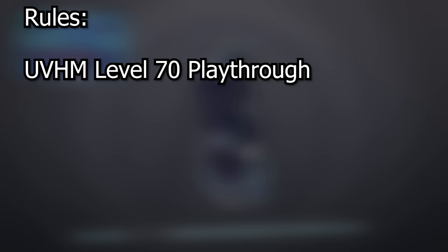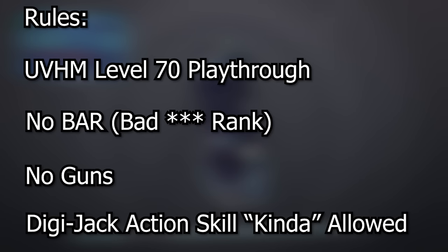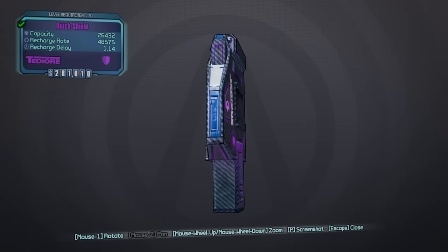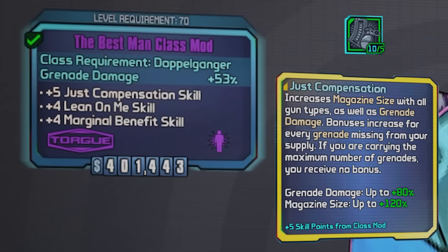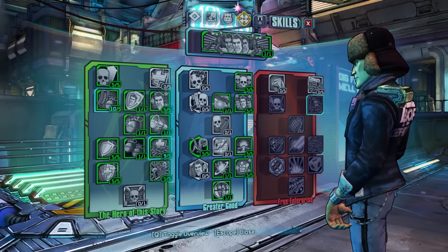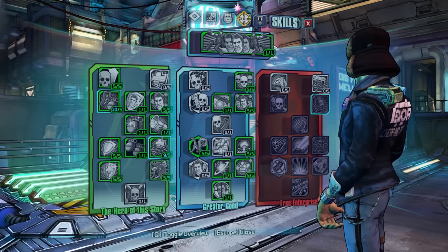We'll be trying to beat Ultimate Vault Hunter Mode at level 70 with no bar and no guns allowed. We are going to be playing as Jack the Doppelganger, and his action skill is kinda allowed, but I'll go over that more in a bit. Most importantly, the snowball is the only grenade we're allowed to use. As for other gear: a pretty normal shield, a level 1 oz kit so we can't abuse slams, the best class mod for grenade damage, and 5 extra points in Just Compensation, which makes grenade damage higher for every grenade ammo I'm missing. I'll explain the important skills as we go — let's get into the run.